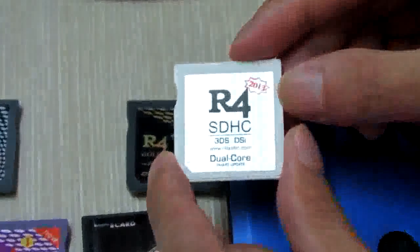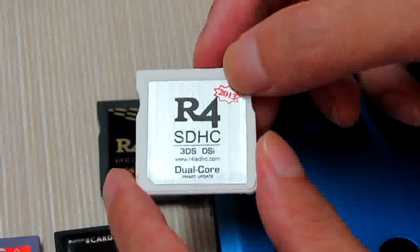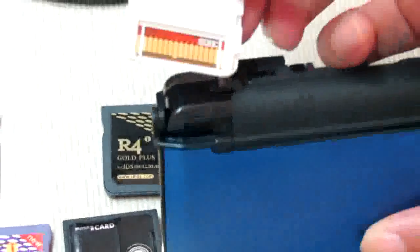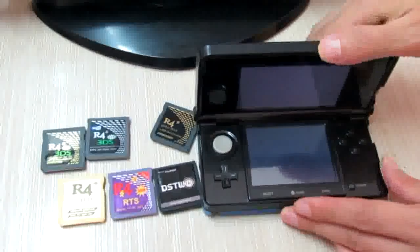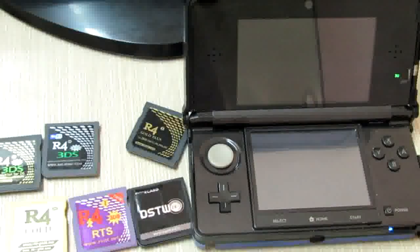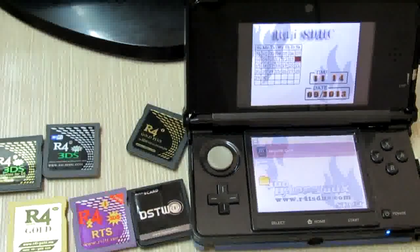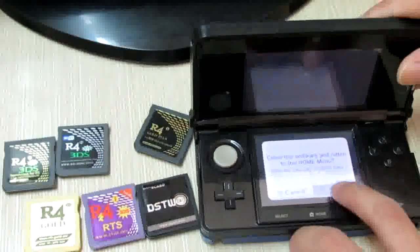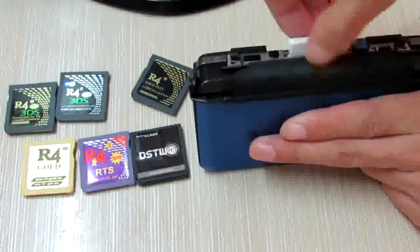This is the AlphaS Radius RTS version for the red box card. Then it goes to the white, dark color T7 and T3 versions. This is an original flashcard. We can now get into the home — boot successful. But this card does not support the real-time save function, so I have not tested that.